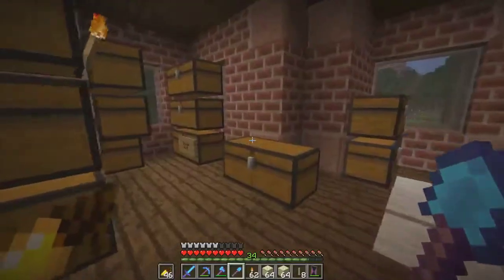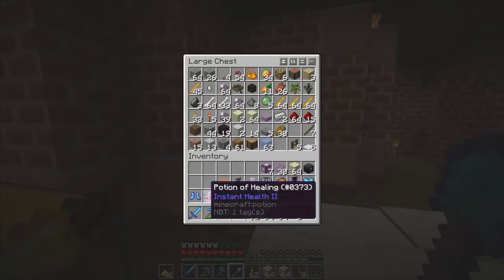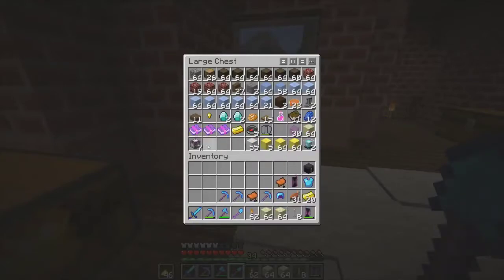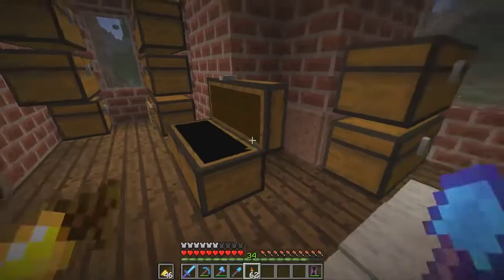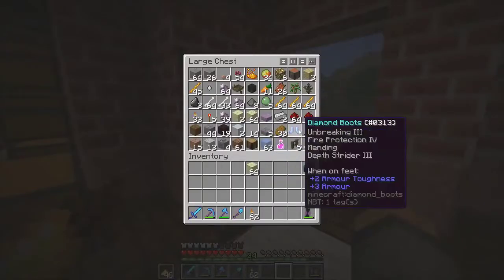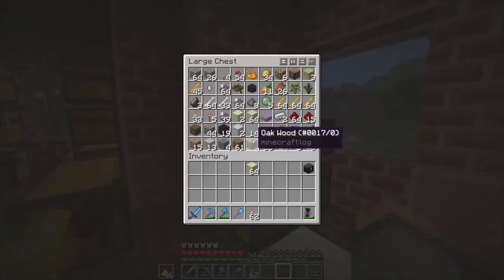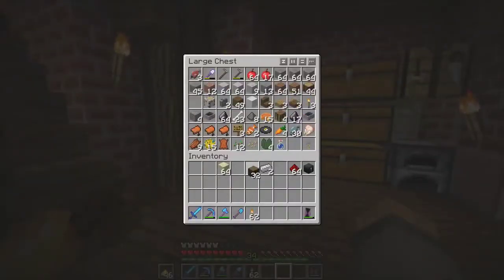So let's empty my inventory — geez there's nowhere to put anything. What we're going to do now is take our chorus flowers and make a chorus fruit farm. An AFK-able chorus fruit farm. It's going to be a really simple one, but I'm probably going to need a beacon. That's like the most expensive thing I need. So I'm going to need a bit of end stone, some redstone, and enough wood for some pistons.